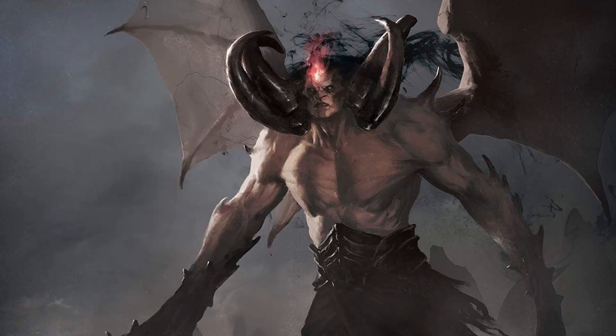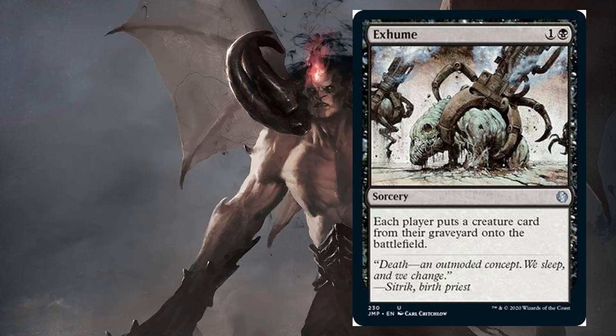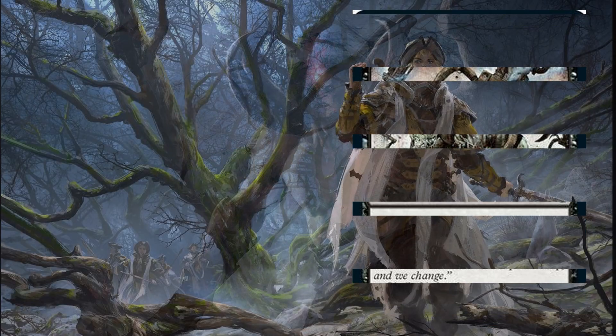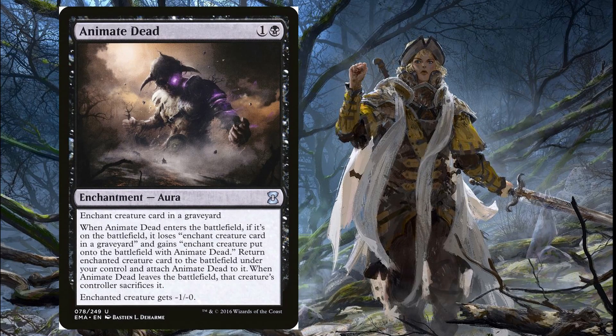Another really common one we're going to run into is Exhume, a two-mana sorcery where each player puts a creature card from their graveyard onto the battlefield. It might not sound great because your opponent gets stuff back too, but usually you're casting this before your opponent really has much in the graveyard. And if they do, unless it's a mirror match, what they bring out is almost never going to match a Griselbrand, Iona, or Elesh Norn. As long as you're coming out ahead, the card is really good.